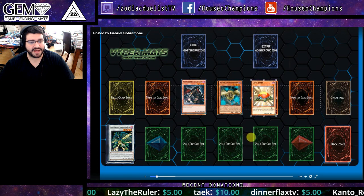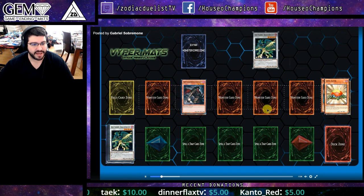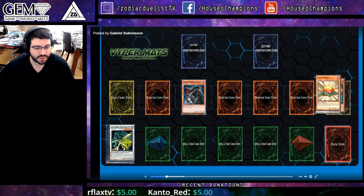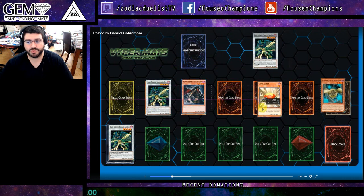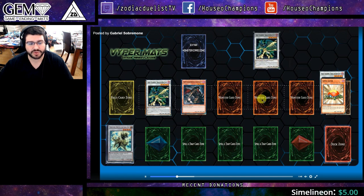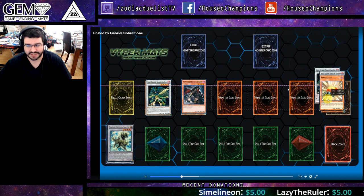He's going to go ahead and dump Level Eater with Armageddon Knight. Use Level Eater and Synchro Summon into our Assault Blackwing, the Rainstorm, then use Level Eater again to make another one. These are going to keep coming back from the Graveyard. He does this a third time — kind of a repeat process thanks to Level Eater.